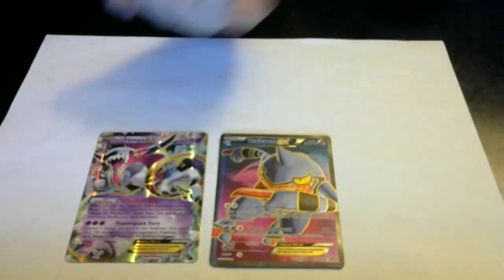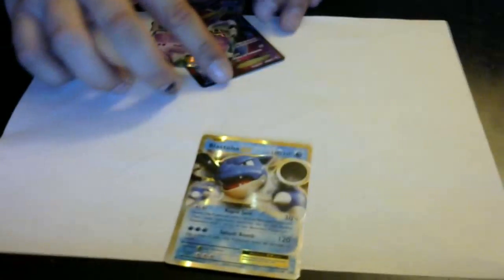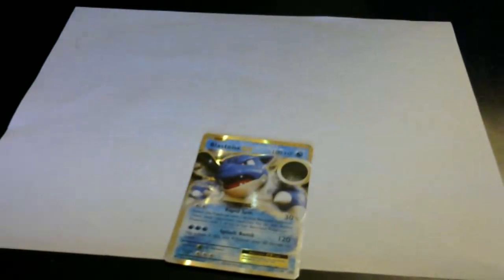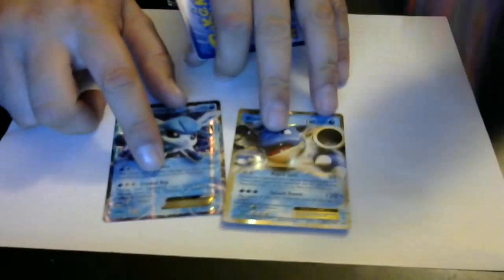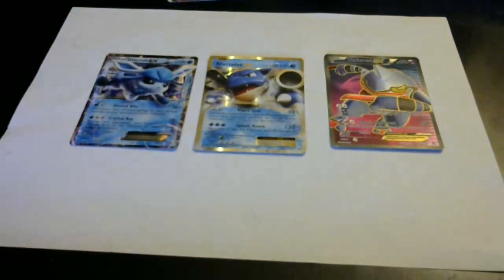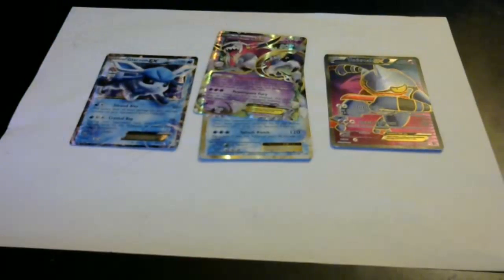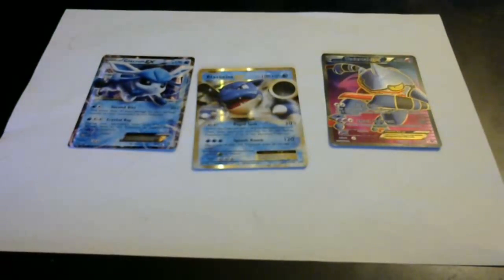Toxicroak is going to be one of our EXs. Another card we put in is Blastoise EX — see if you can see it right there. Also, another card we put in is Glaceon EX. So those are our three EX cards that we put in for Hoopa EX, so that this Hoopa EX can take all three of those EXs out.